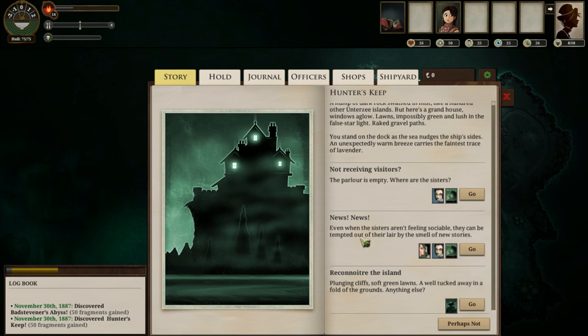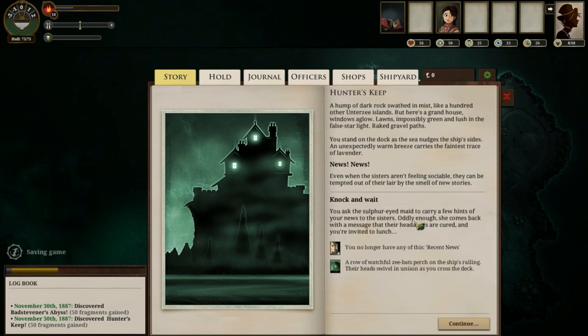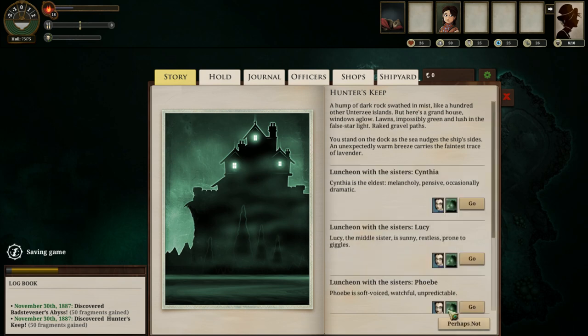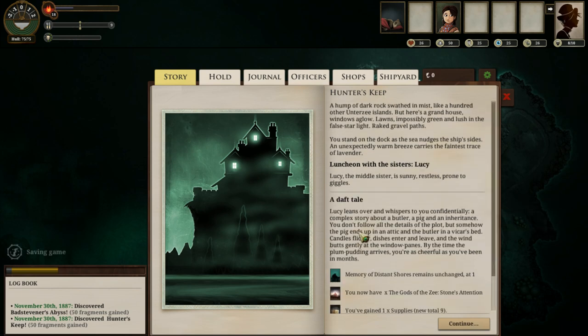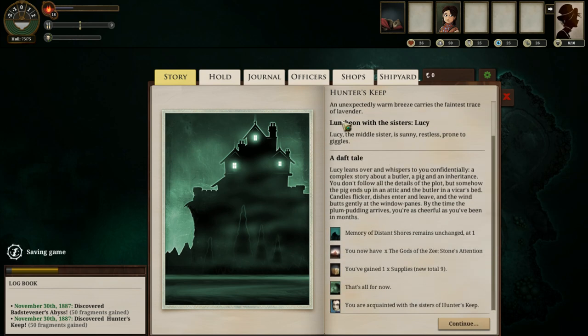We can also trade our recent news for additional stories with the sisters and supplies, and that's perfectly fine for our first run-through, so let's go ahead and do that. We've talked to Phoebe. We'll talk to Lucy next. Lucy has a complex story about a butler, a pig, and an inheritance — but is delightful and cheery, and had I any terror at all I would lose it here. Another supply.